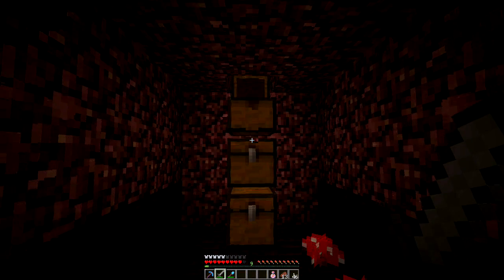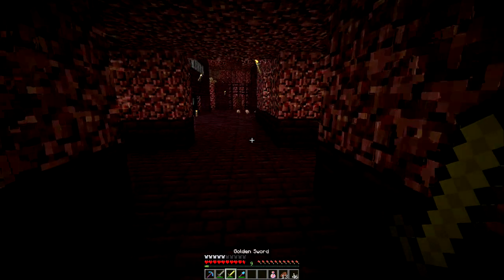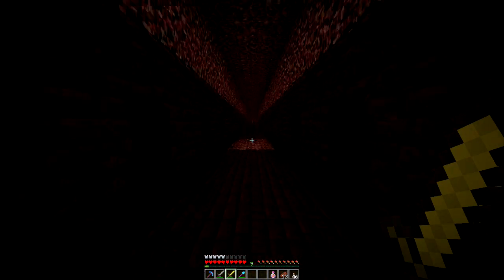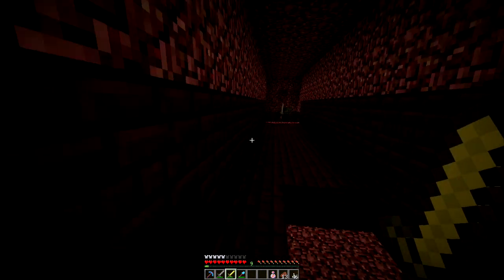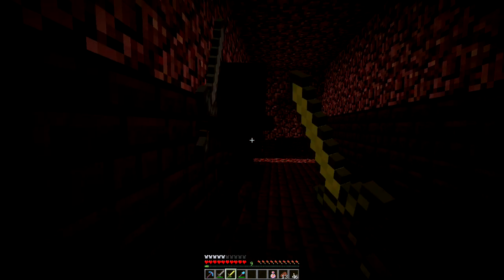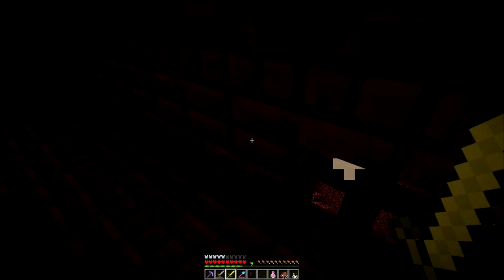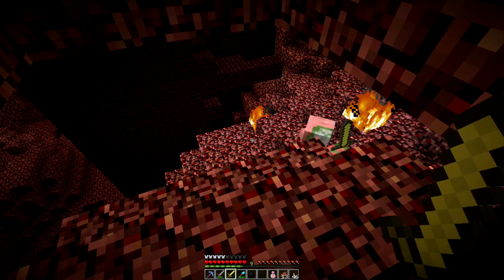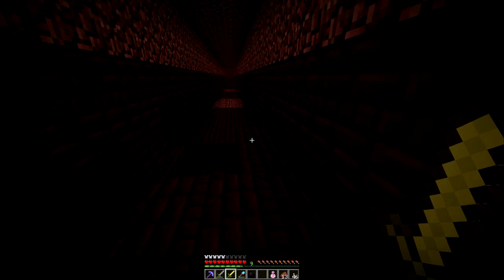Let's use one of these fire potions against that wither skeleton. Come on — drop a skull. I need a skull. They just do not want to drop skulls in this world. But anyway, that's the state of the union for the blaze spawner.